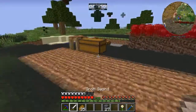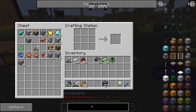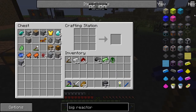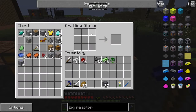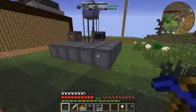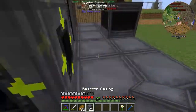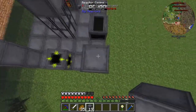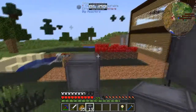We have to make one more thing, which is the access port — the way you actually get your fuel in and out of it. That's a piston, a chest, and four casings. I made those prior and couldn't remember why I had those. I'll put that over here — it doesn't have to go this way, you can do it any way you want as long as it's all connected.